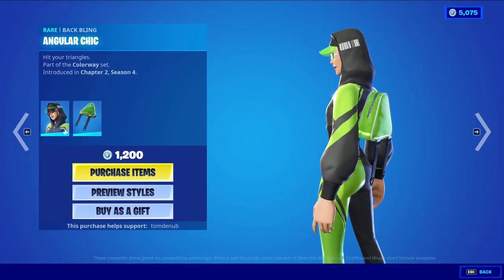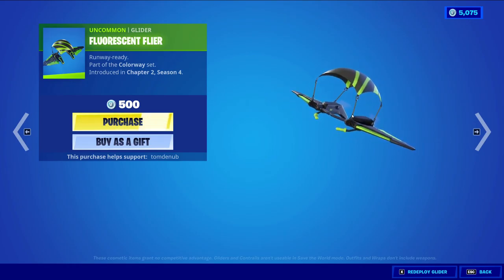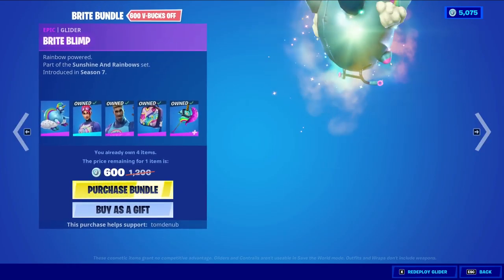We have the Adeline skin returning with the back bling at 1,200 V-Bucks. This skin has two different variants: the default style and the Hood Down style. We have Cyclo Six, a harvesting tool at 800 V-Bucks, and Fluorescence Flyer coming in at 500 V-Bucks.